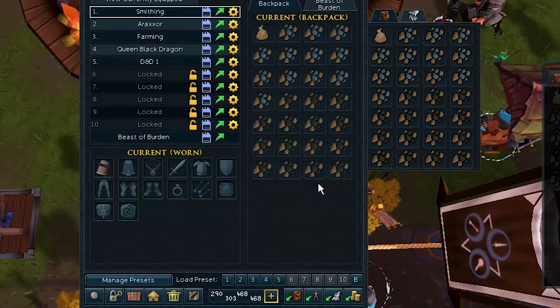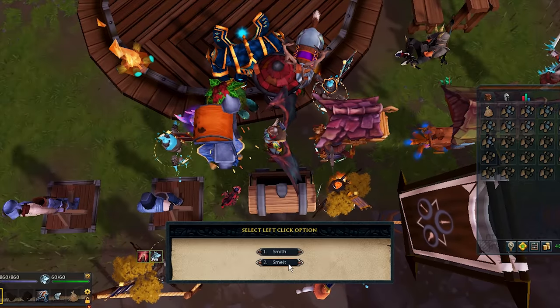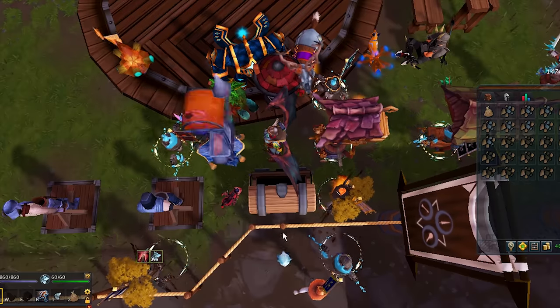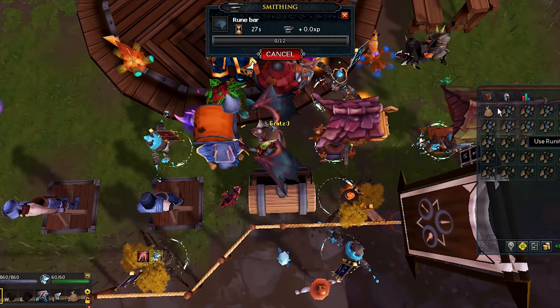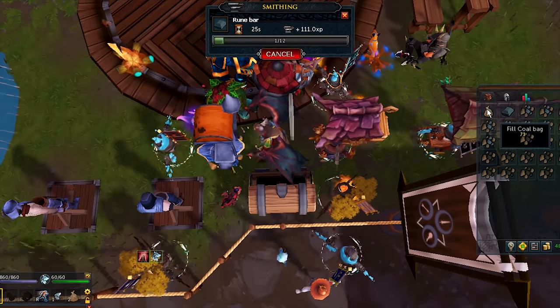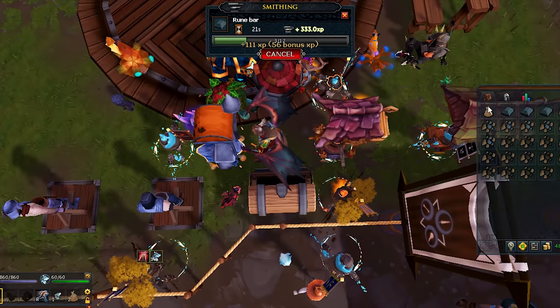a coal bag, and coal. Make sure you set the left click option on the forge to smelting and then you are ready to go. This method will allow you to AFK for around half a minute. When you are banking, you will be filling your coal bag by right clicking on it and clicking fill, then you will press your preset key to get the rest of your ore out of the bank.